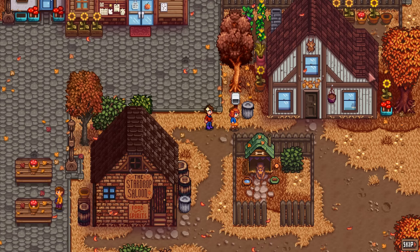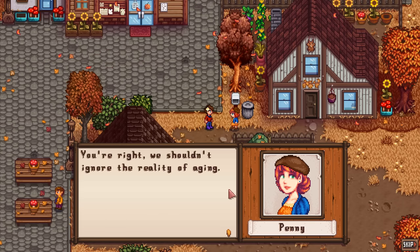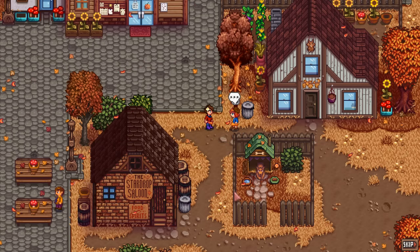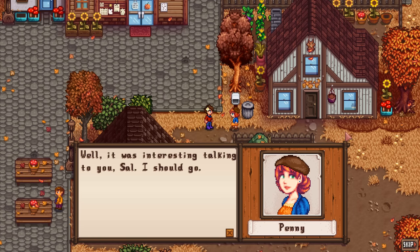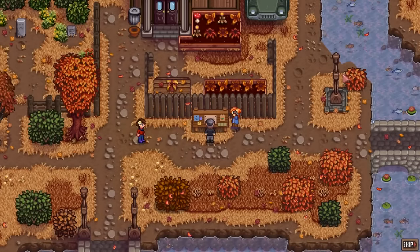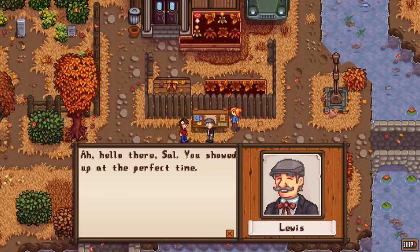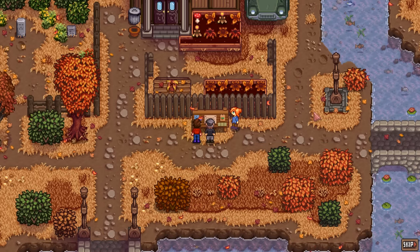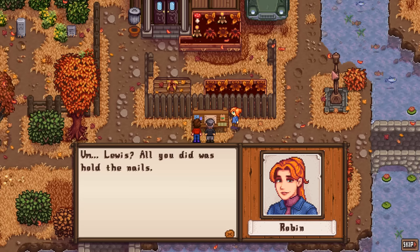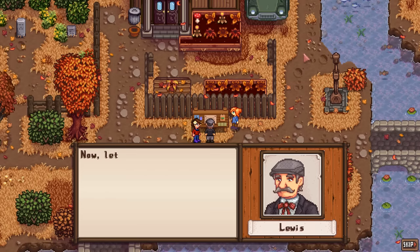The cutscene reflects on aging - the older I get, the more favorable I look at getting older. Probably more disposable income, living a better life, can just do more. We should all be looking forward to retirement - hopefully it's still there when we get there. Lewis appears with a new special orders board he and Robin built from scratch.